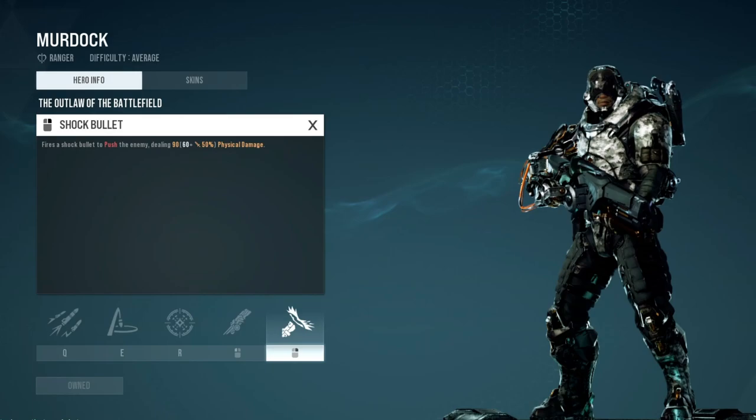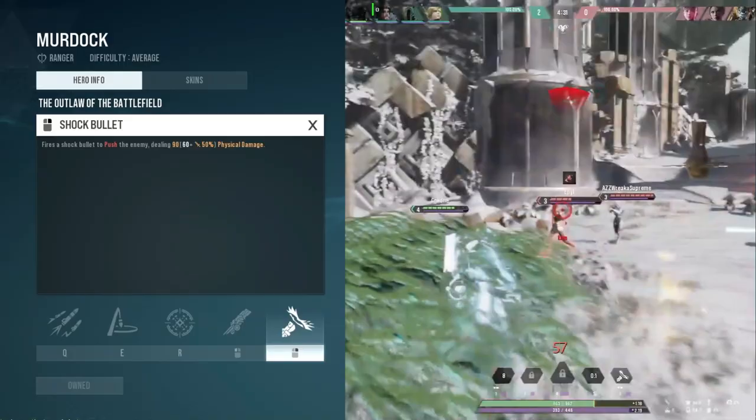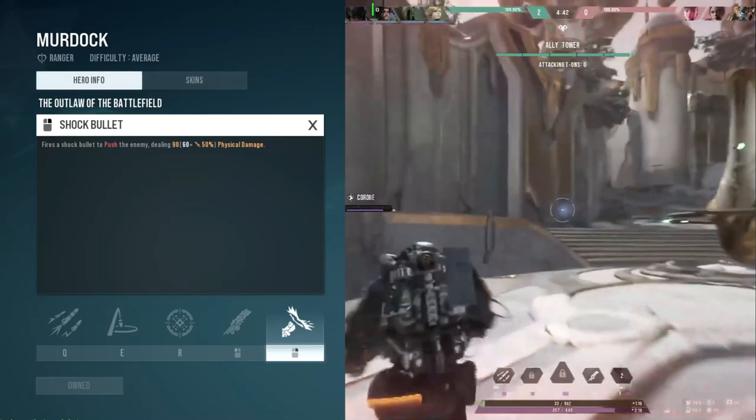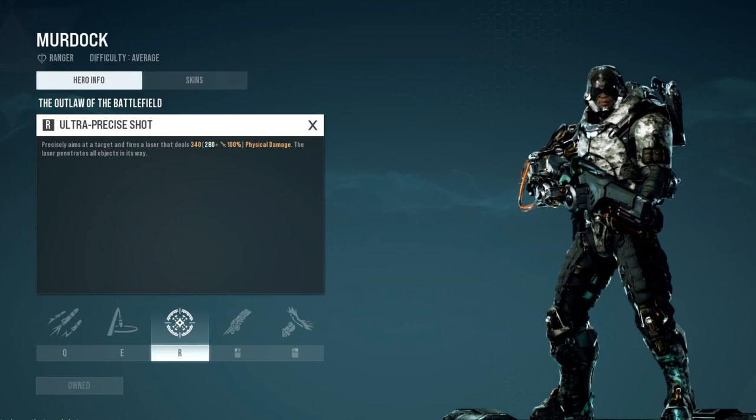Murdock's next ability is going to be his right click. This ability is a pushback that deals damage. This is a really good peel ability for Murdock. If someone is in your face and you want to get some space - if they're a melee character and you want some distance - use this ability and it'll knock them back. That way you can keep that distance between you and keep firing from range. This is actually the ability you want to level up second, so you want to start with your Q and prioritize this over your E ability.